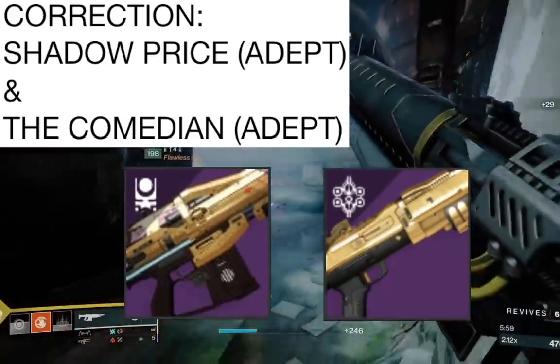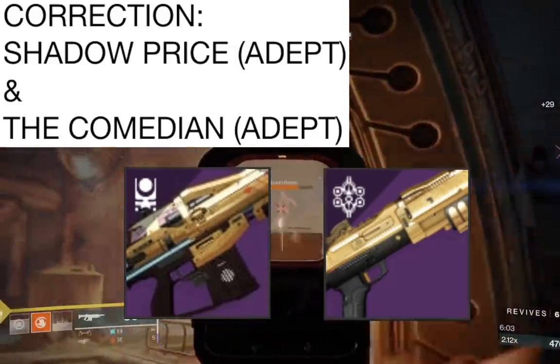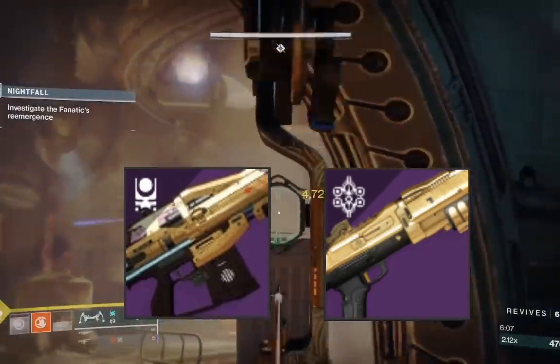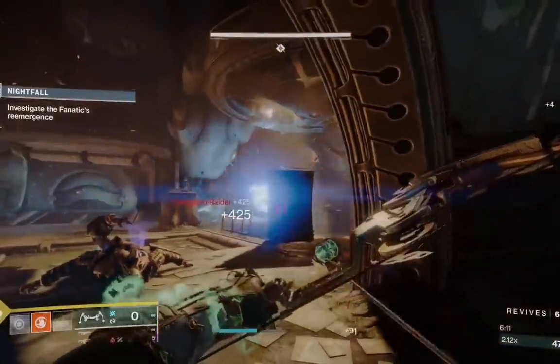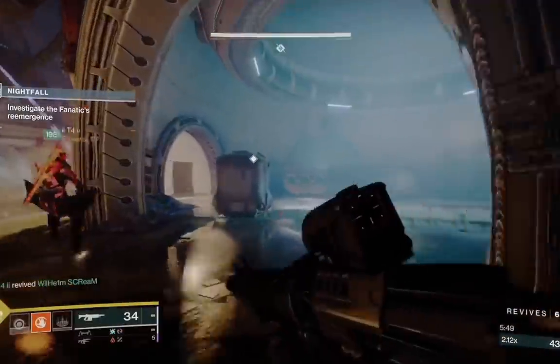I'm going to be sharing with you all the cheeses and glitches that you can do in this strike, as well as possibly some that you can bring with you. The first little cheese I'd like to suggest is for the first mini boss room — this is where you fight the first fanatic. It's kind of a bottleneck in this room and you'll also get a couple of champions.